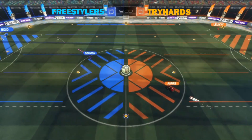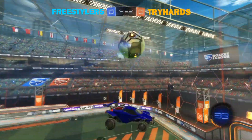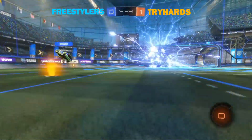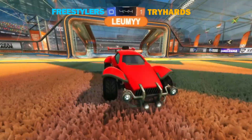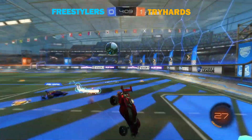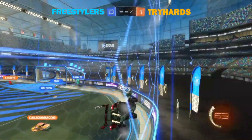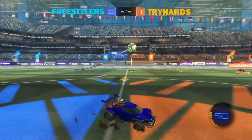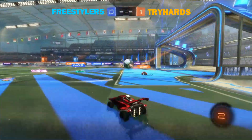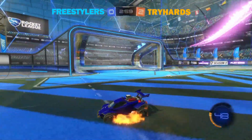Even though the series has been taken out by the tryhards, the freestylers play for their dignity in Game 3, starting with a little kickoff play. Rigid gets a boomer pinch downfield to Oblivion who was somehow already up for it. But Lumi passes to Aspire off the sidewall — no one's back in net and it goes straight in, a quick counter for the tryhards and the early 1-0 lead. Canadian follows up and puts it straight in for the 2-0, redeeming themselves after Aspire passed it straight past Lumi.